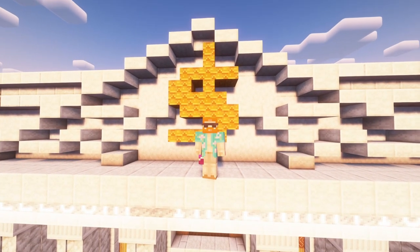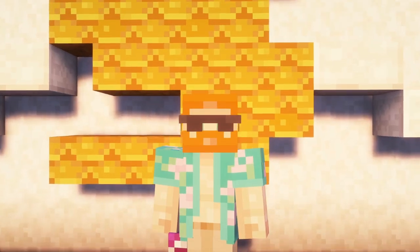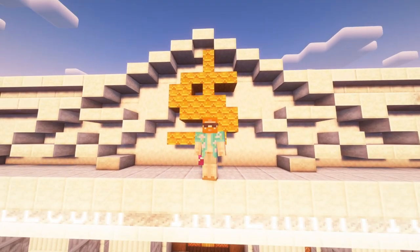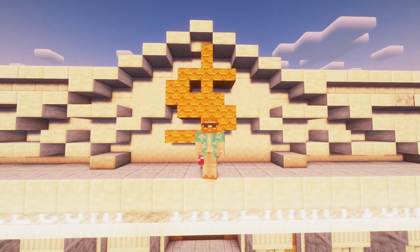In today's episode we do a bit of work on our new storage system which is really going to help us with inventory management. It might be a little clunky to start but it looks really cool, just please bear with me. We're dealing with it and also we're going to go mining in the vaults because I need gems to fix the storage system. Let's check it out.